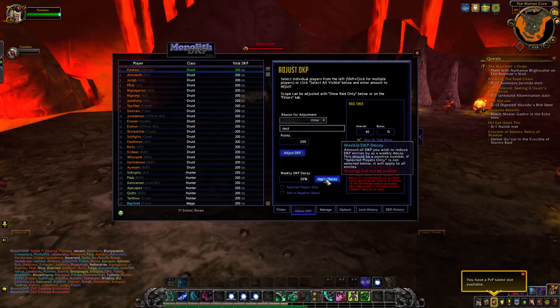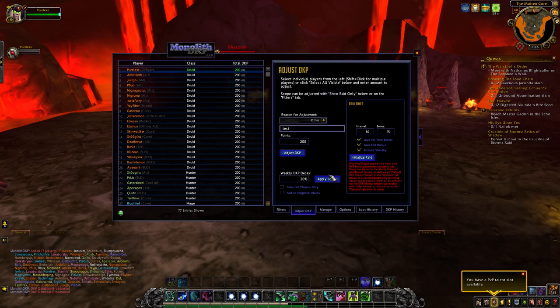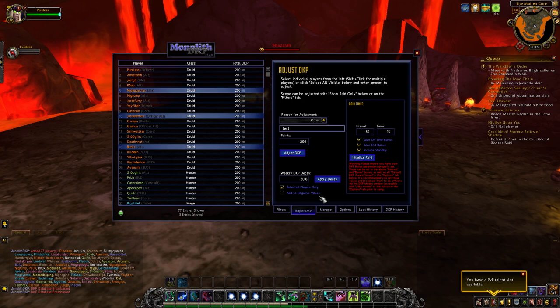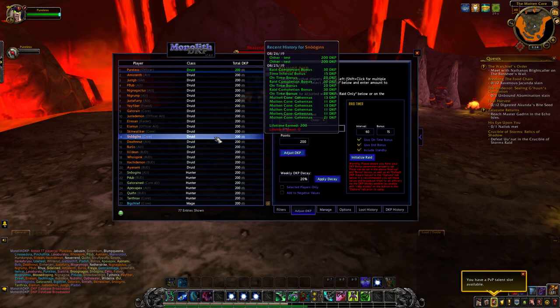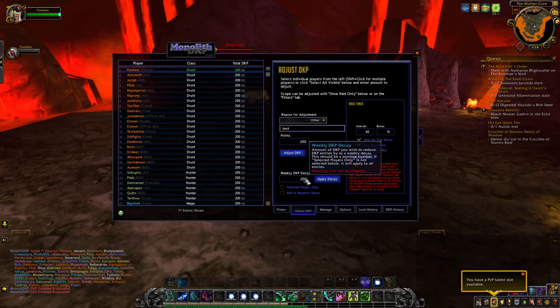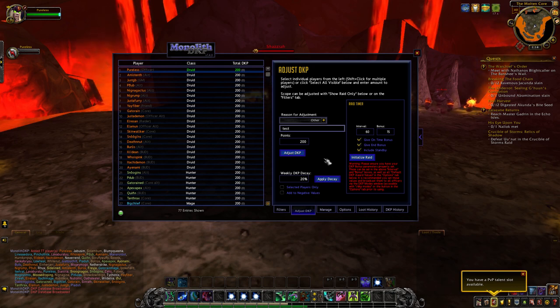If you just hit apply, it's going to apply it to everybody across the board — you don't need to select multiple people. If you only want to apply it to specific people, you'll check the select players only checkbox, and doing that will only apply the decay to those people. Also, if somebody is in the negative, their DKP will not be touched by it. It won't give them DKP, and it won't lower it anymore — it only affects people above zero. If you want to affect people below zero and have their DKP go up by the given amount, you'll check the add to negative value checkbox.